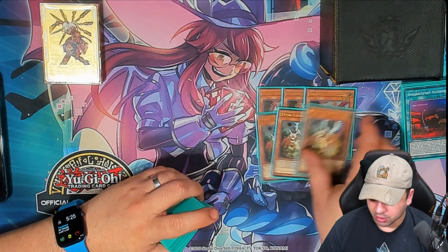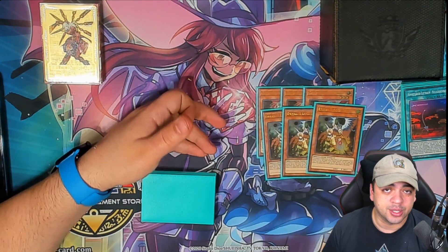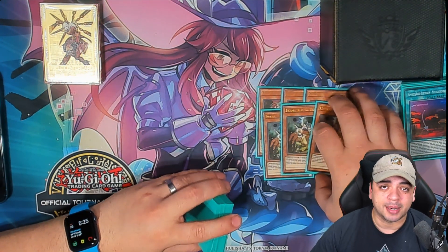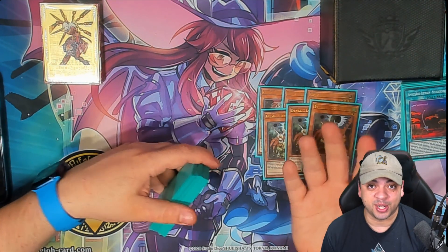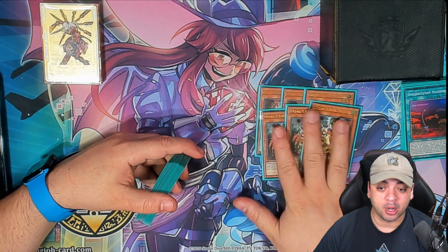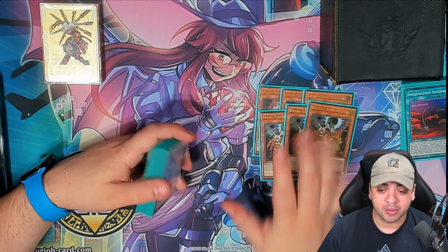We also play three Droll & Lock Bird. It's not just for Adventures, but this is good against Adventures. This card is just good against a lot of decks in the game right now. A lot of decks have huge issues dealing with Droll & Lock Bird and they pass on a subpar turn. Ideally, we want an opponent making subpar plays, so that's why we're running these.